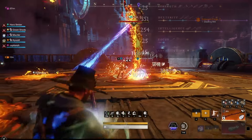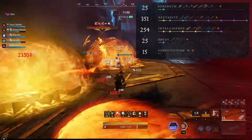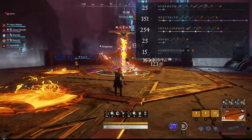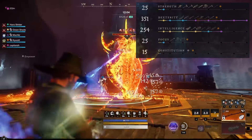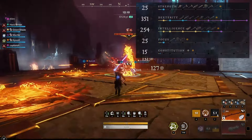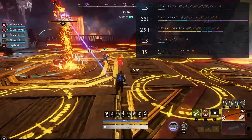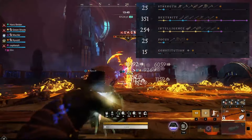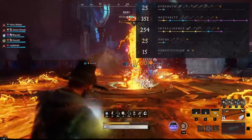For our attributes, we are using 25 Strength, 350 Dexterity, 250 Intelligence, 25 Focus and 15 Constitution. As a musket scales with Dex and Int, we put the majority of our points into these two attributes. 350 Dex provides the attribute threshold bonus of plus 15% crit chance whilst empowered. 250 Int provides a bonus of plus 30% to damage over time effects. 25 Strength adds plus 5% damage to our basic attacks and 25 Focus reduces our cooldowns by 5%.